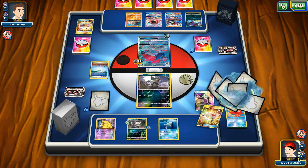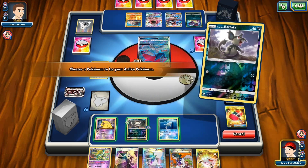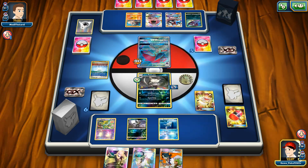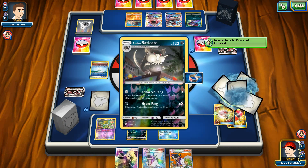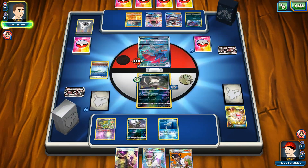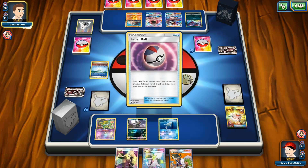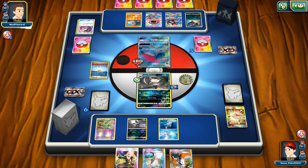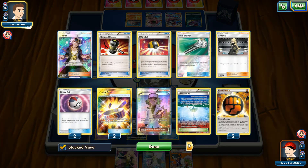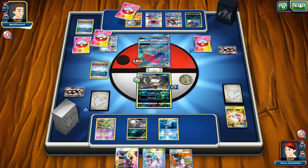Very nice top deck as well. Fresh hand with six new cards with the Cynthia play. Crushing Hammer as well — I have a lot of luck with those Crushing Hammers, really can't say anything against that. We're going to go with the Rescue Stretcher and one Enhanced Fang. I managed to knock three of his Special Energy cards — 100% play with those Crushing Hammers.